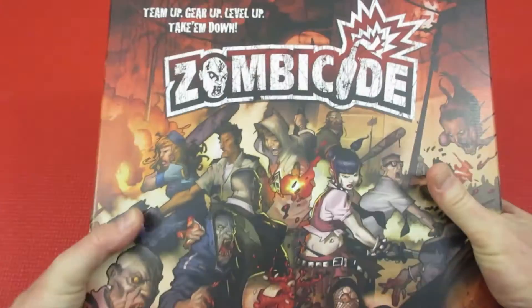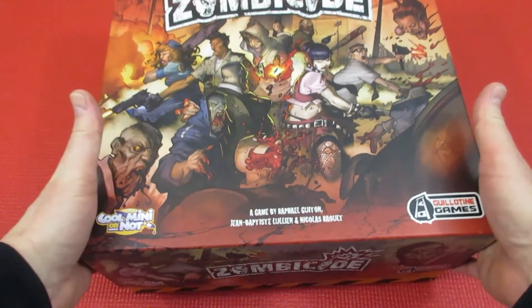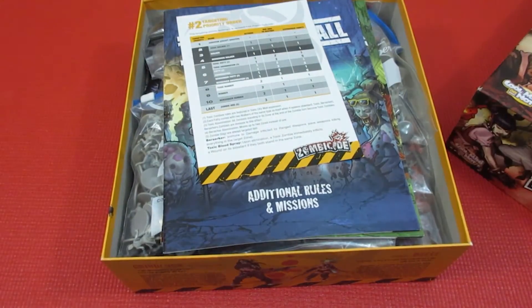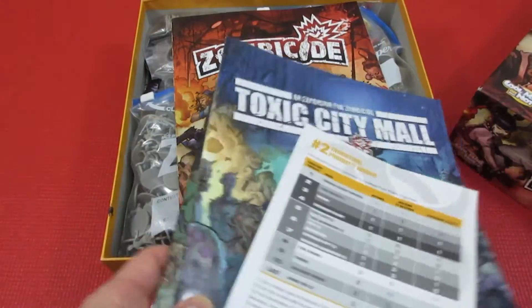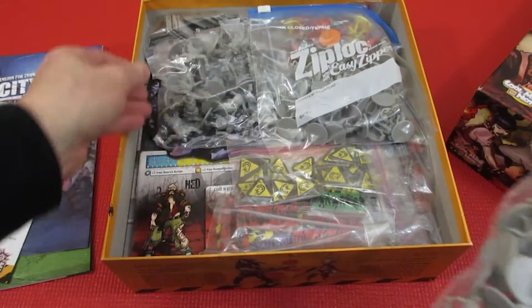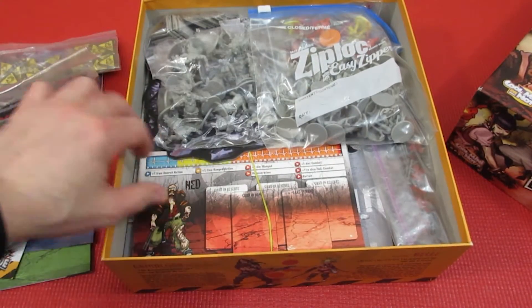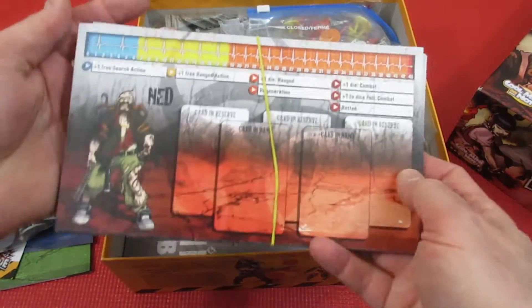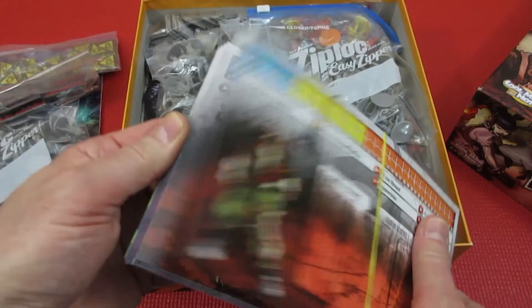Coming in at number 64 is another first edition game: Zombicide first edition. If you make one rule change — friendly fire only when you miss — it makes the game so much better. I have the Toxic City Mall, the Prison Outbreak, and the basic game, which means there's a never-ending mountain of characters. Basically you're running around a map completing an objective, collecting gear, and leveling up as you kill zombies.